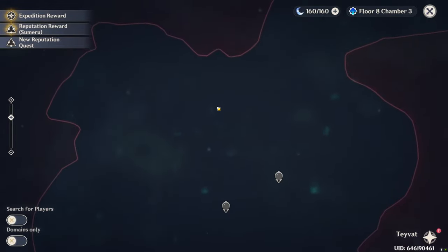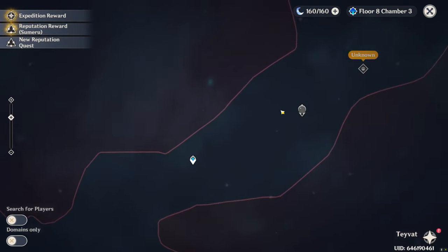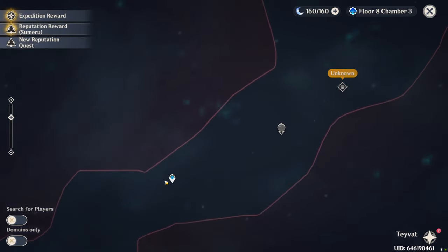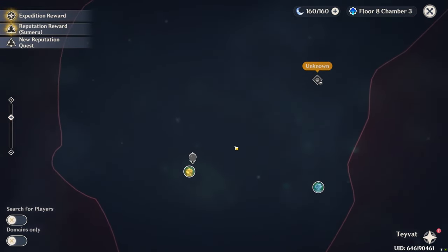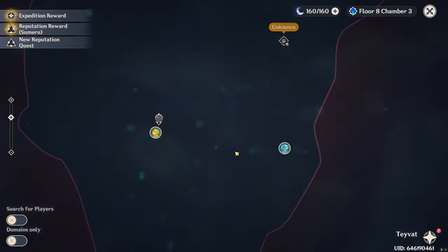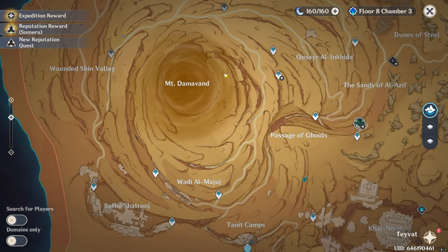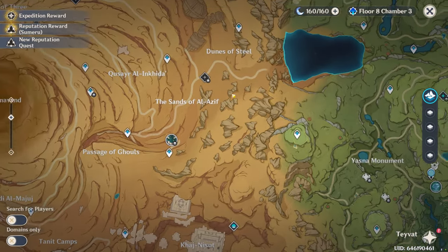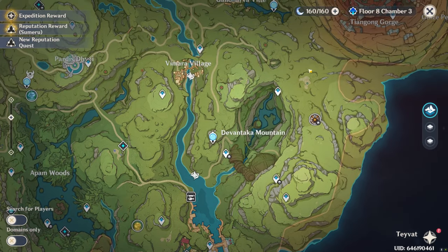With 4.0 being released, we now have Fontaine. Why this teleport waypoint is automatically unlocked by default, I don't know — but I never teleported there and I don't intend to until I catch up on the content. So I have two big areas I haven't ground out yet, which shows how much I've put this game on the back burner, even though it was the first gacha game I ever played.